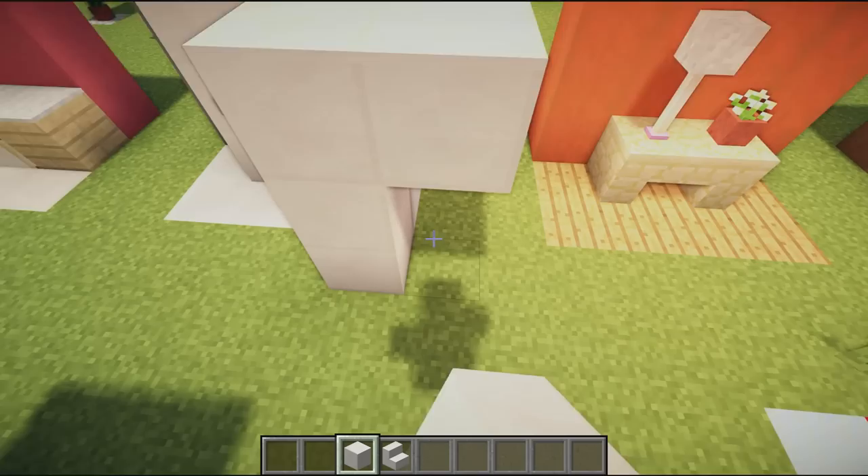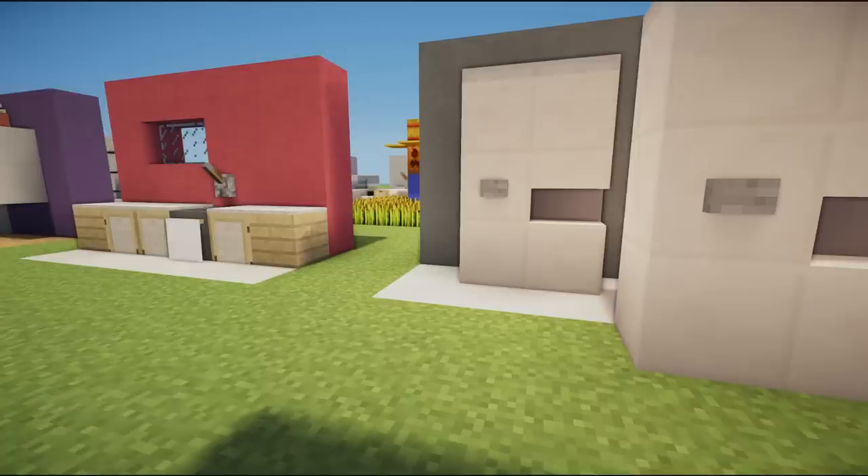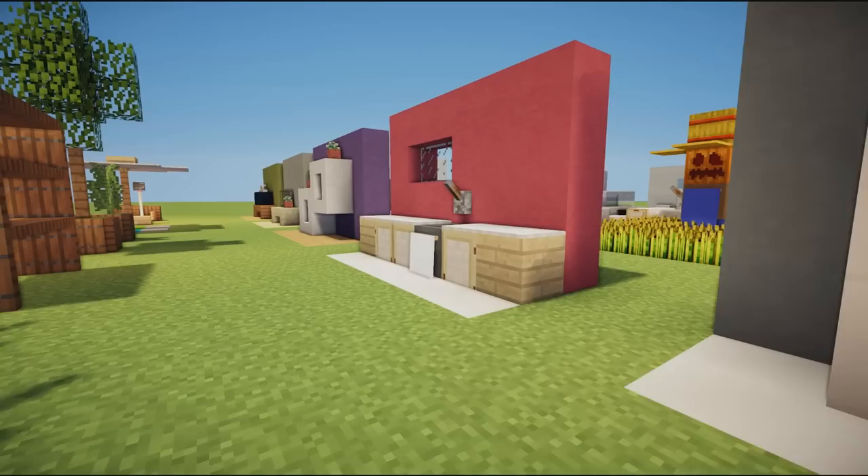Moving on, we have a kitchen fridge using quartz blocks and quartz stairs — the stairs represent the ice machine and give a little bit of depth to the fridge. We have trap doors on the top. It's a cool fridge design you can place at the end of your kitchen unit — great if you just want the aesthetic look.